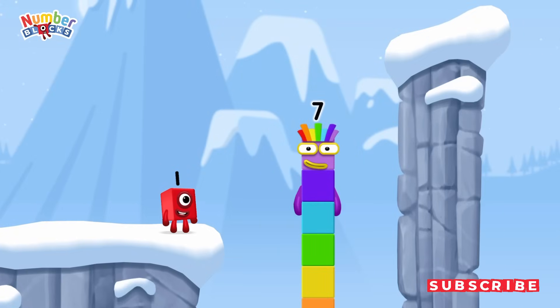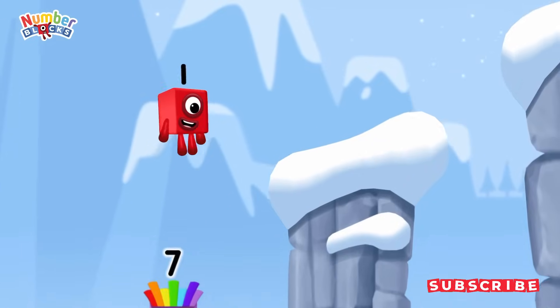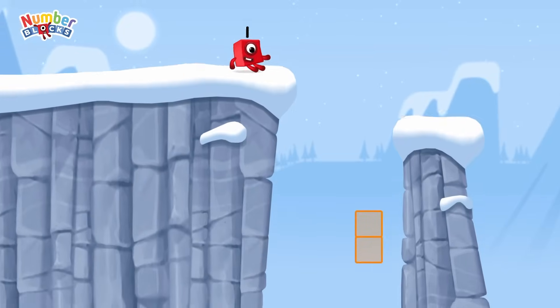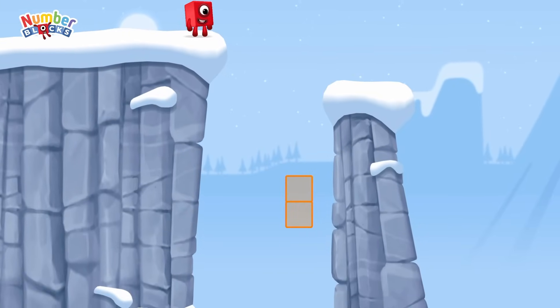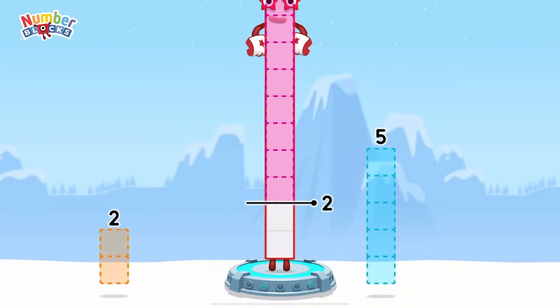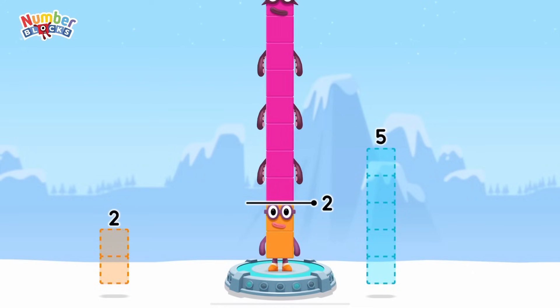I am seven! Excellent! Take number blocks away from ten to leave two. Eight... you cracked it! Ten minus eight equals two!